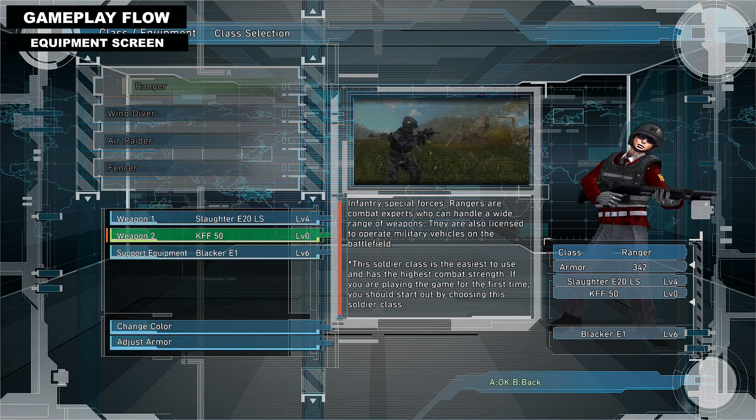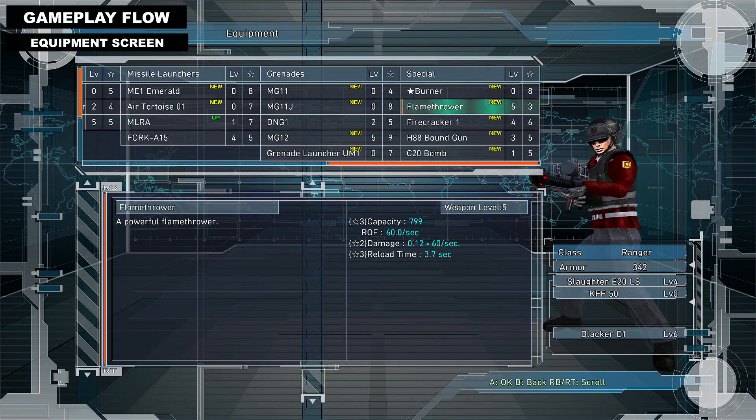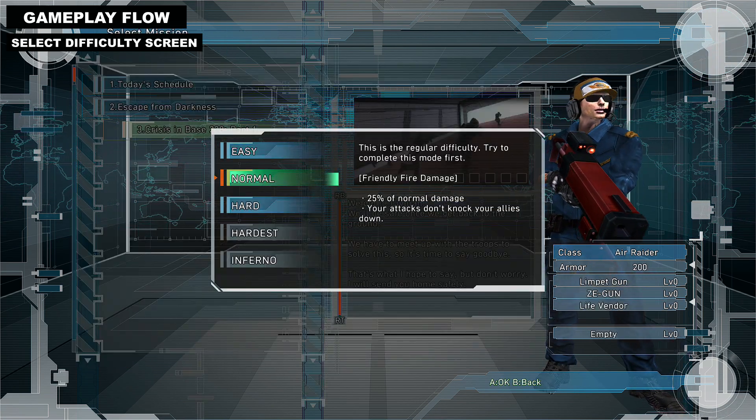Currently I'm a Ranger, so I can only equip Ranger stuff. We've got a selection of assault rifles, shotguns, sniper rifles, rocket launchers, missile launchers, grenades, and specials.